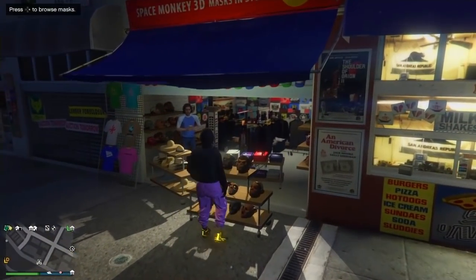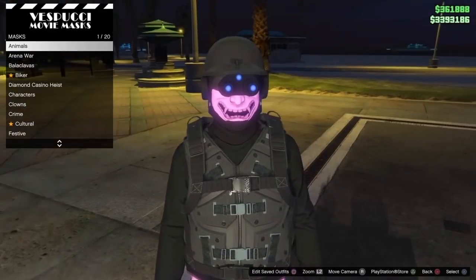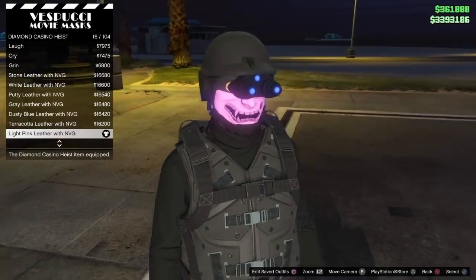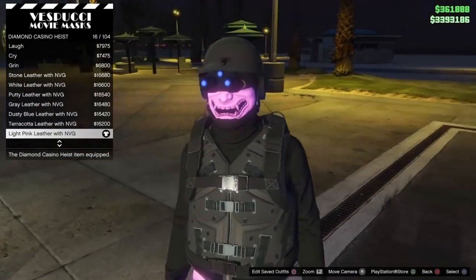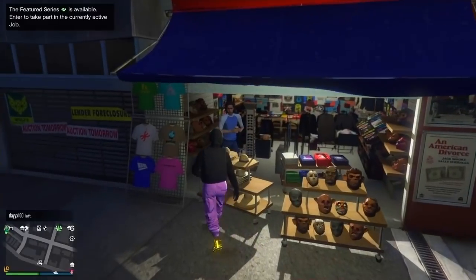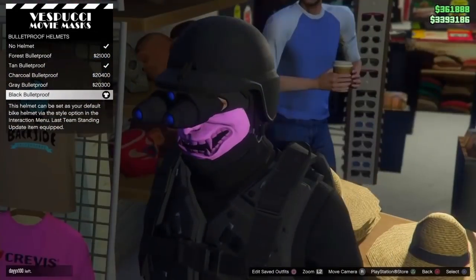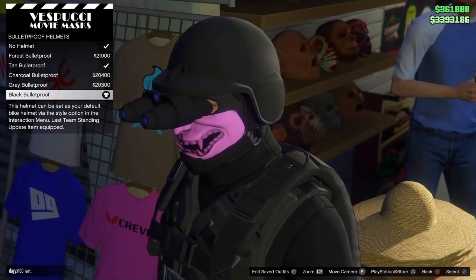We just pulled up to the mask store. We're gonna head down to Diamond Casino Heist and buy number 16 out of 104. Also in that last clip I had no audio, but you might want to put a parachute on — it looks better. I like this because the mask and the joggers are the exact same color, and that's pretty rare to find. After this you want to get the Bulletproof Helmet — pretty sure everyone in the game has this by now, it's been out for almost 6 years.